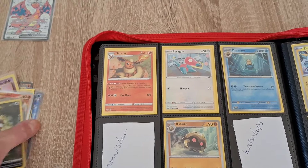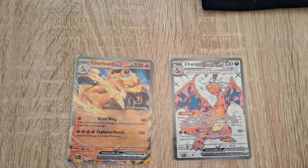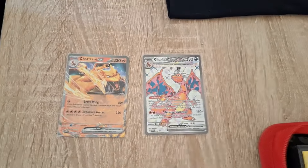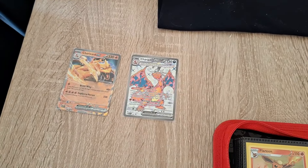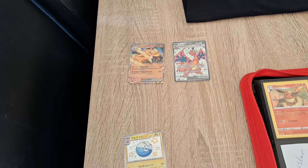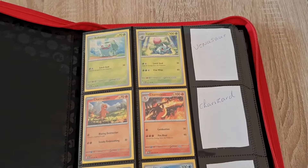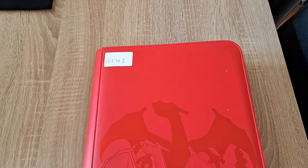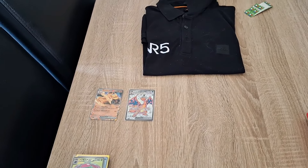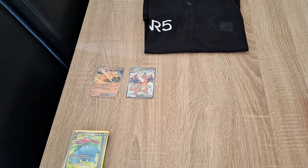So we have these two Charizards as an upgrade — which one do you want me to put in this binder? Let me know and I'll put it in. In the next videos you'll see these upgrades in the binder, plus the added upgrades I can find over one month's worth of videos. Every month I'll try and find upgrades for the Gen 1 binder. Let me know which Charizard I need to put in here, and I'll see you in the next upgrade. Like the video, subscribe, and let me know what you want to see. Thank you for watching — bye bye!